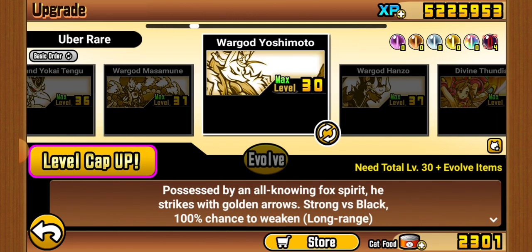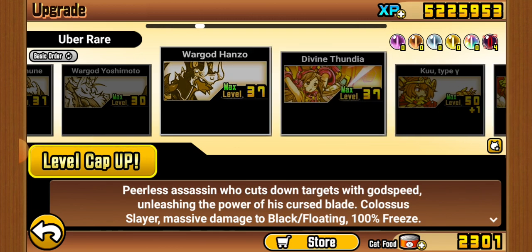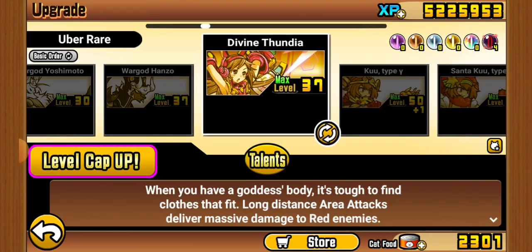Same for Yoshimoto, but I know Yoshimoto is good. Hanzo — in my opinion, Hanzo is underrated. A lot of people say Hanzo is bad because his freeze isn't the best, but just treat the freeze like it's an extra thing. Anyway, Fundria is a very strong Red nuker.